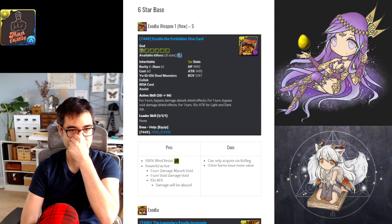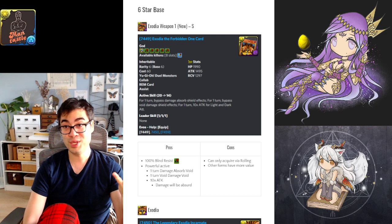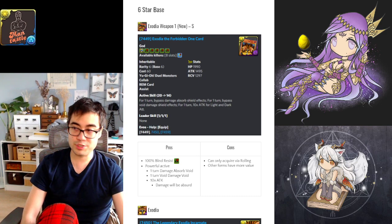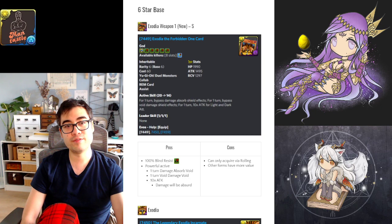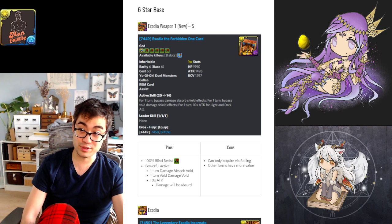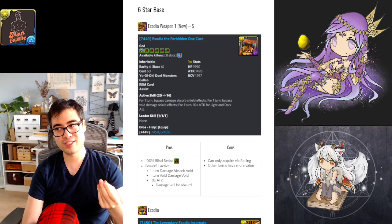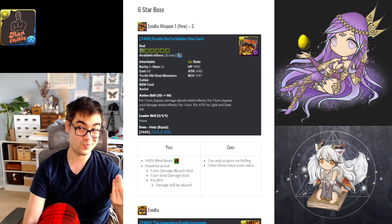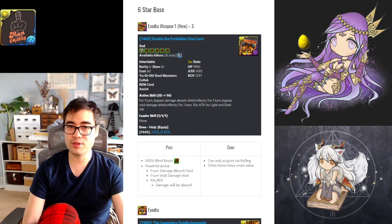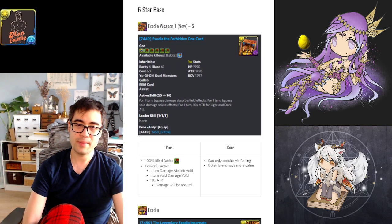Now we come to the 6-star cards. The first is Exodia. In base form, Exodia gives 100% blind resist as a weapon assist — the only card that gives 100% in a single jam, poison, or blind metric. The active skill gives one turn of damage-absorb-void, which is great for most content, one turn of void-damage-void, which is meaningful for certain teams, and 10 times attack for light and dark. This means light cards with dark sub-attributes on a light team will have that sub-attribute dealing meaningful damage.